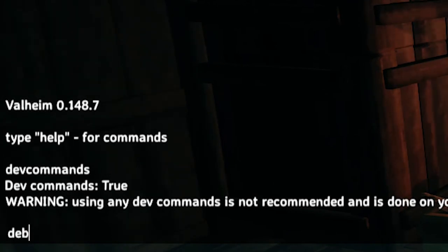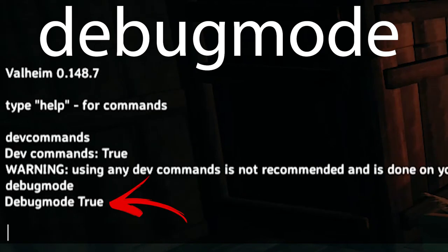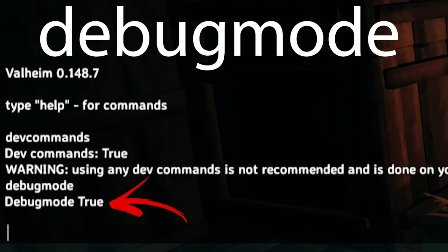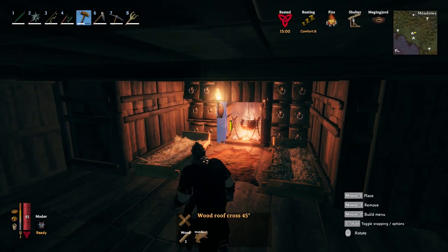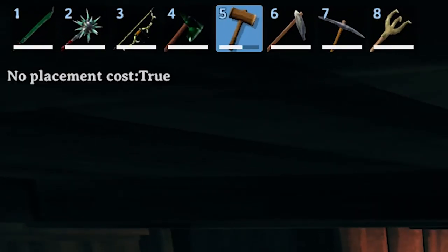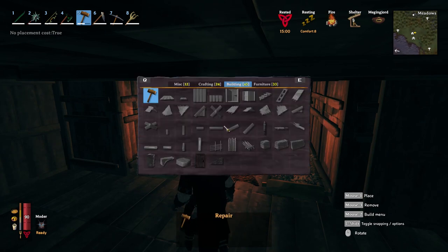The next step is to add another command called "debugmode", which will also confirm that it was enabled. Now you can close the tab by pressing F5 again. Then use the B button, which will result in the text "no placement cost: true" appearing below your shortcut items, meaning you have entered building creative mode.